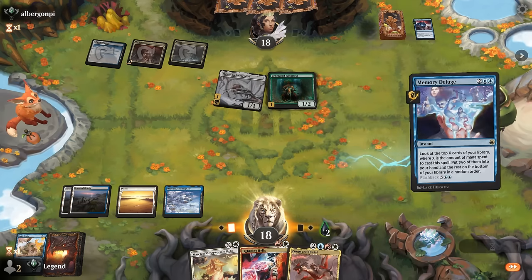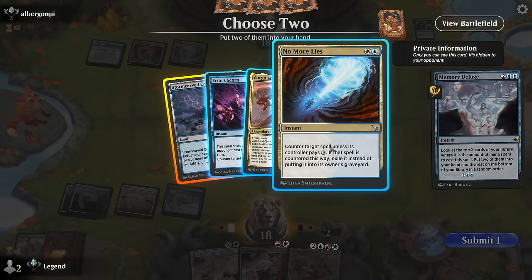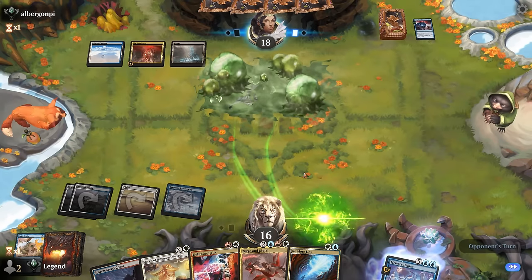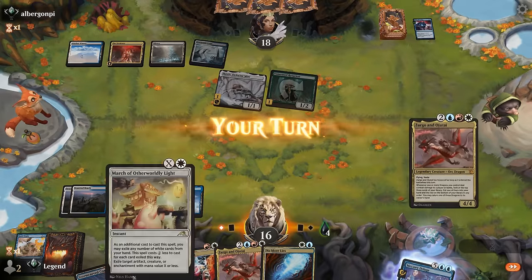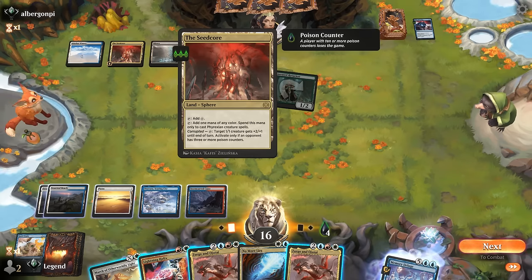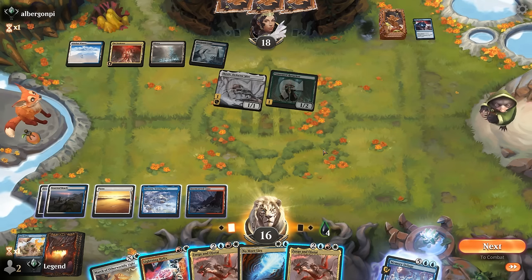No answer to Rot Priest — that doesn't result in more poison at least. It's also a white spell we can pitch to the March for extra flexibility. We have to watch out for Seed Core, which could activate at some point but only works on Skrelv for now. We consider passing — it does let the opponent untap with an extra mana since they're holding the blue March — but maybe we just want to deal with Rot Priest before they untap Skrelv. We March X equals one on Rot Priest and still have No More Lies and Helix available.